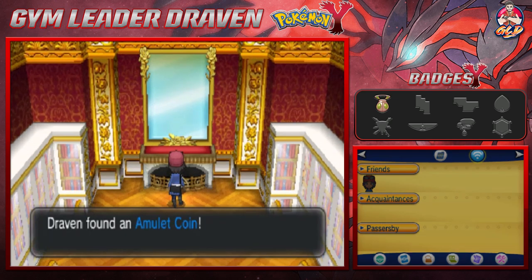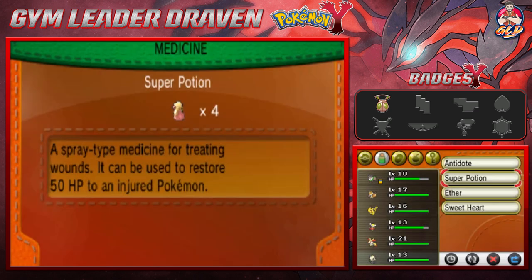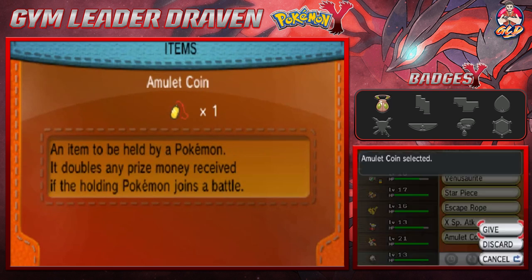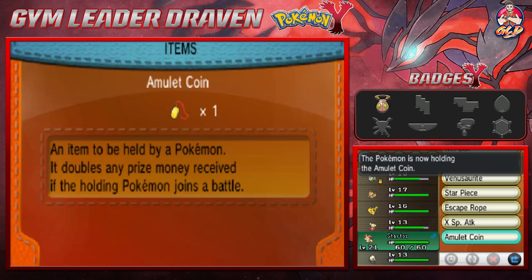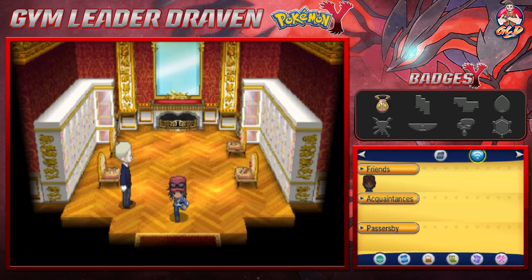Going to the upper area, what a nice view — and there is the item. We found ourselves an Amulet Coin! If you don't know what this is, it actually doubles the amount of money you earn after defeating somebody. Let's give that to the Pokemon that wins us the most battles and move on.